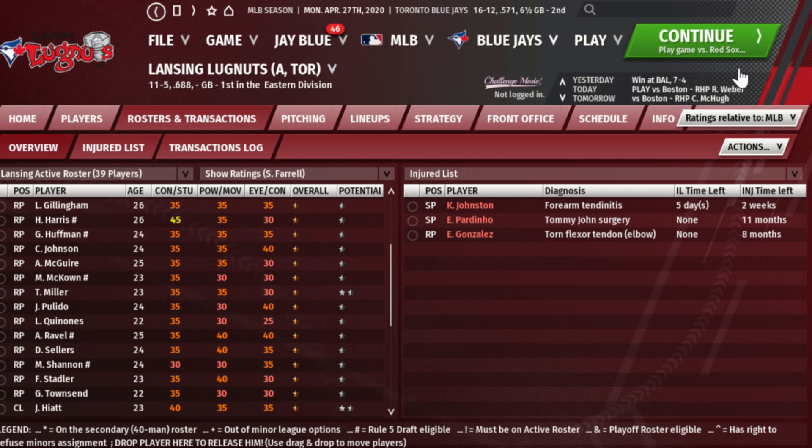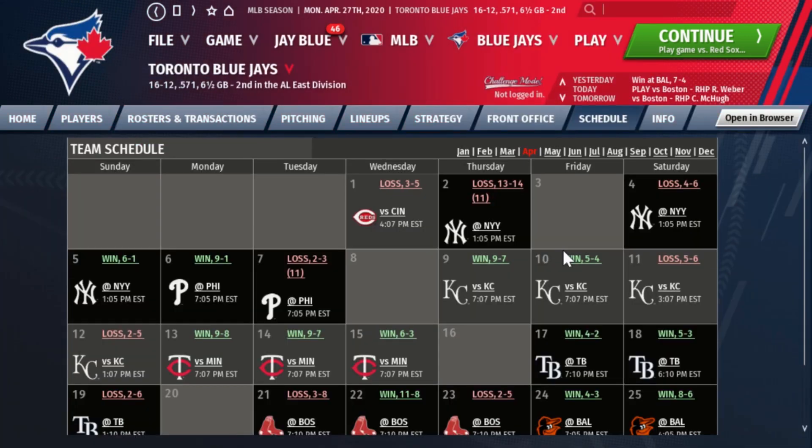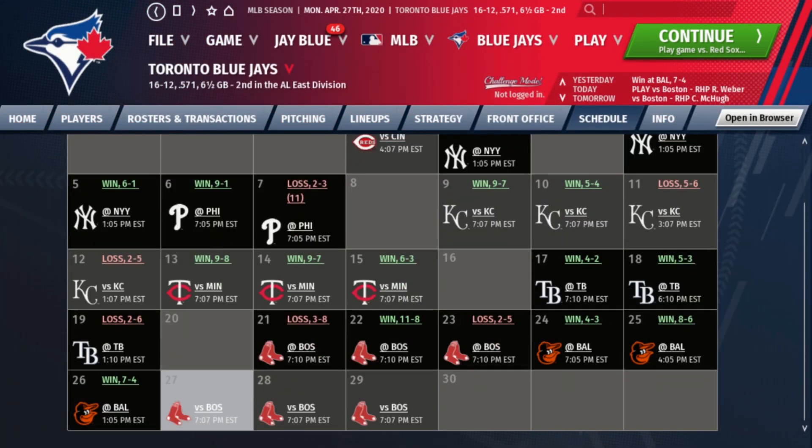The Blue Jays had another solid week — four wins and two losses, going four and two. We're now 16 and 12. Our first game was against the Boston Red Sox on April 21st, and we lost eight to three.